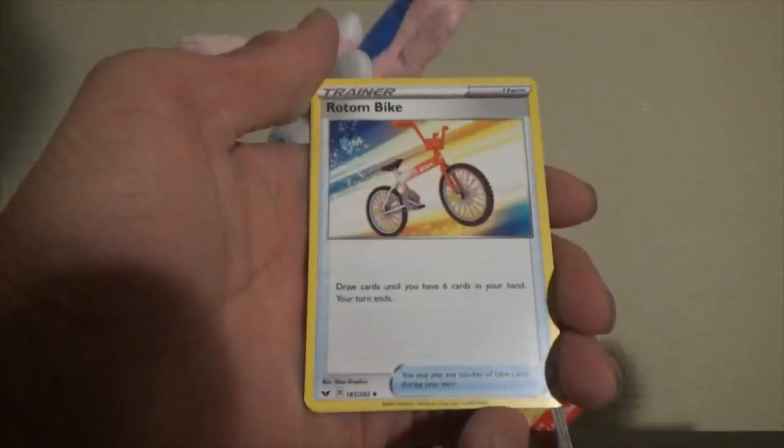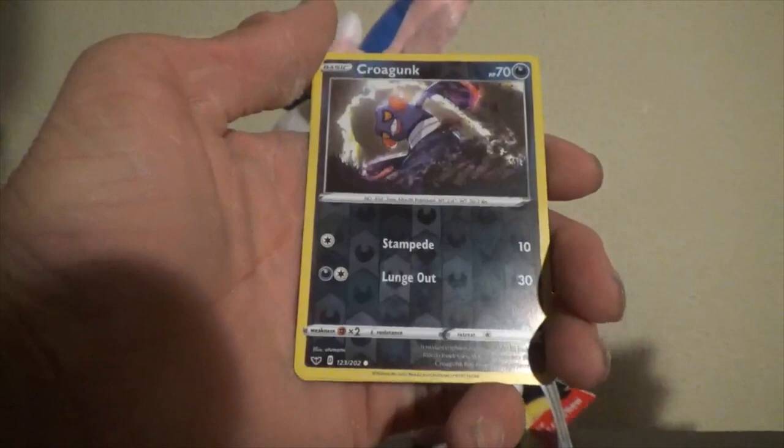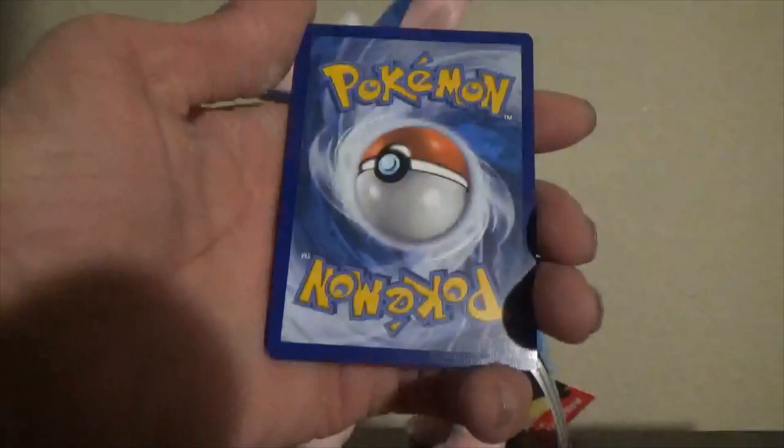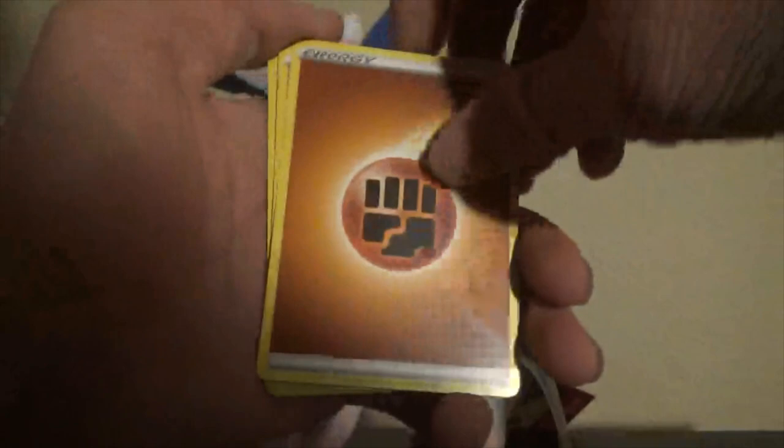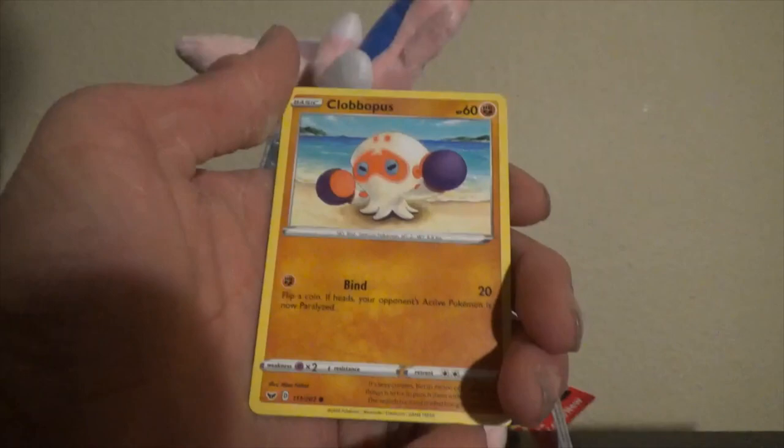I'm going to go with Poison... nope, it's Water. Great Ball, Great Ball, Linoone, Voltorb, Bike, Mudbray, Hoothoot, Pincurchin, Vulpix, Nickit. Reverse holo Croagunk, and a Regular Rare Cloyster. Code card to the side for Discord. Let's go with Water on this one — nope, Fighting again. Team Yell Grunt, Drizzile, Stunfisk, Pawniard, Sizzlipede, Yamper, Clobbopus, Cottonee, Reverse holo Grookey, and ooh — Holo Rhyperior! Nice.